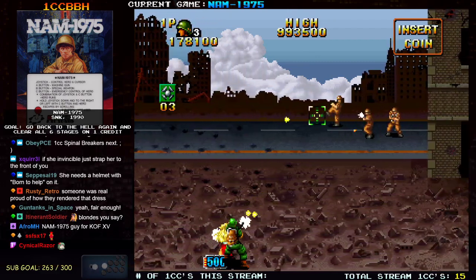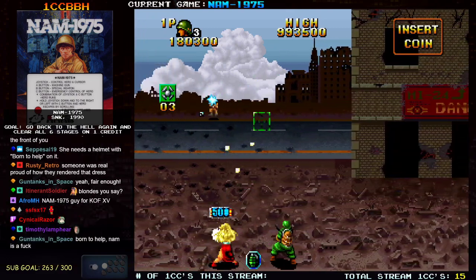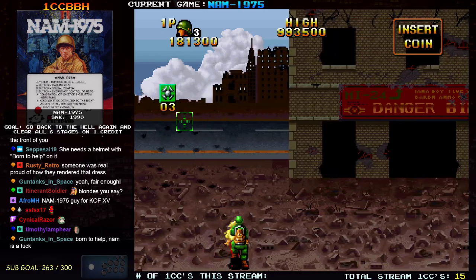I picked up an item on the stage that actually gives you double crosshairs, which is pretty nice. It actually throws double bombs and I have the Super Bombs ready to go.